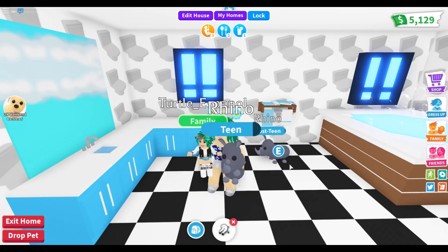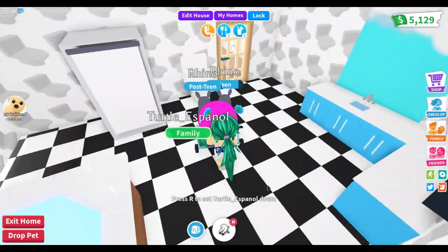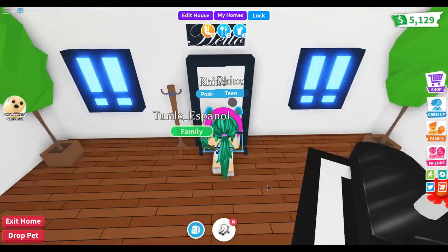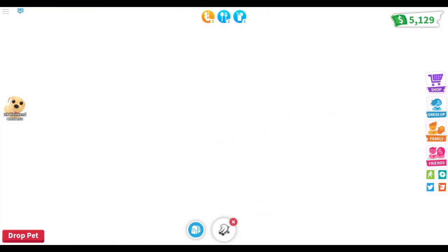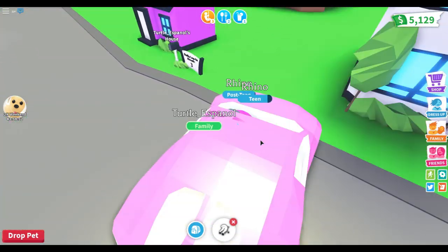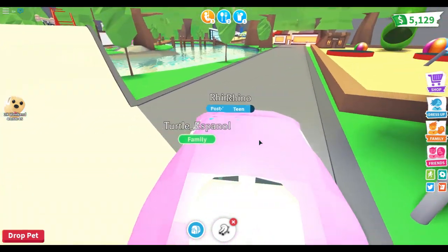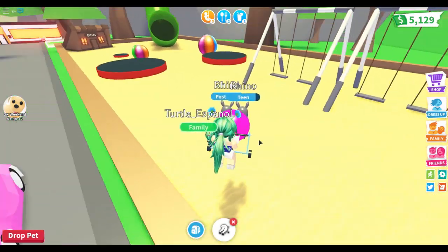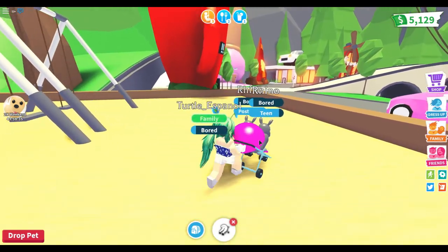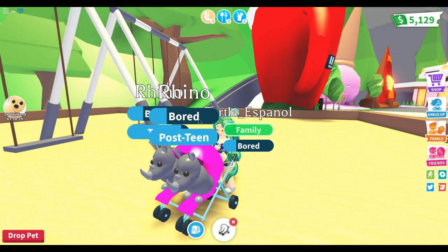I've just been lugging myself around — let me pick myself up, there we go. They're both my rhinos. First thing we need to do is go to the park because all three of them want to play at the playground. I'm going to take the car because it's faster. I love this stroller — I have no idea who gave it to me but thank you, because I can carry all three at once.